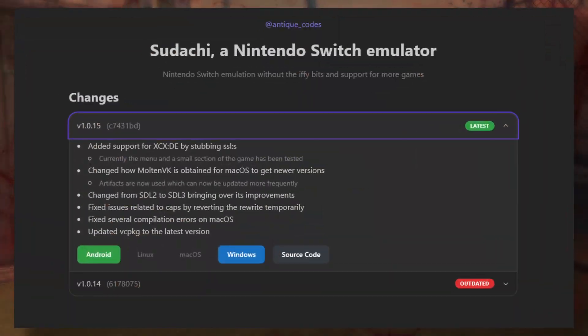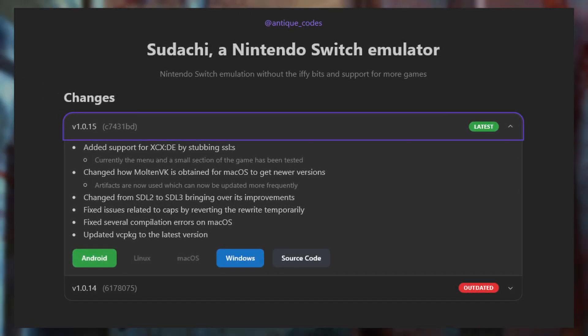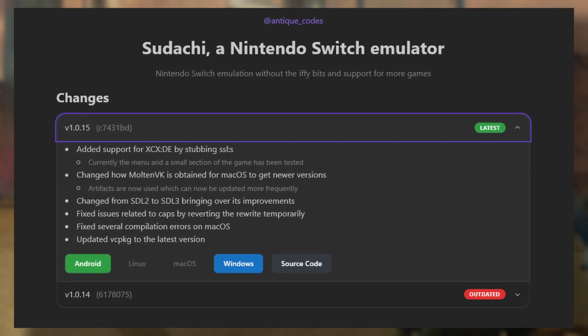Switch emulators: Sudachi got an update. Version 1.015 is available with added support for Xenoblade Chronicles X Definitive Edition, an update to SDL3, and some other fixes.